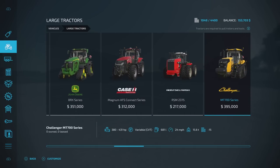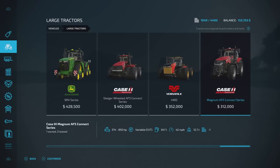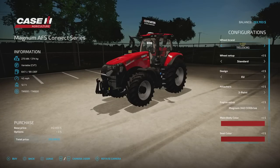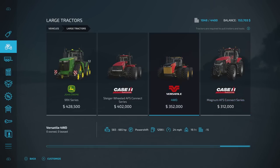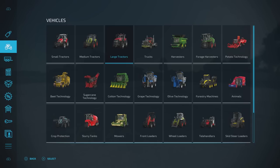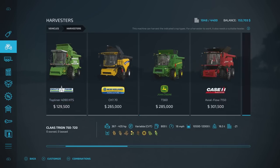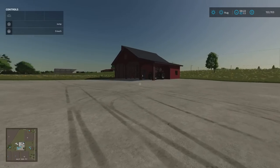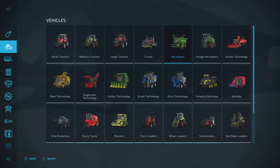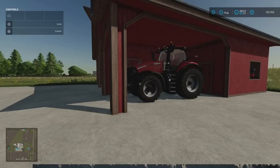Checking large tractors — at the end of the list there's a modded Magnum AFS Connect series at 850 horsepower, compared to the standard 435. So we do have some modded equipment in the starting machinery selection. The starting large tractor is listed at 374 horsepower, but there's that 850hp modded version available.